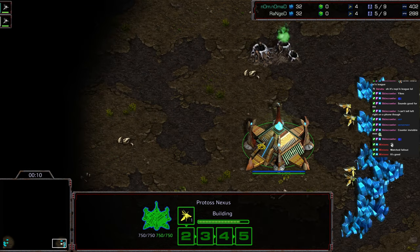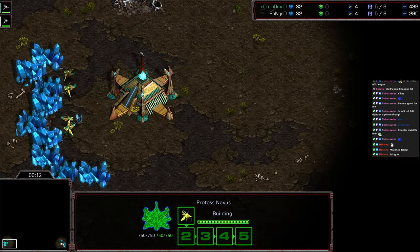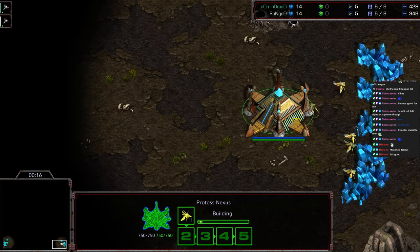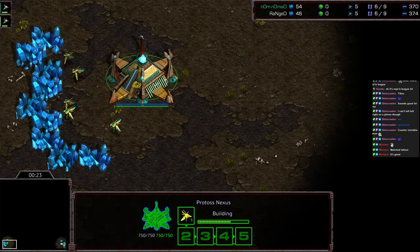we got Ranged as the White Protoss — correction: Teal Protoss for Nomad bottom left, White Protoss for Ranged bottom right. So Ranged starting bottom right as White Protoss, and Nomad starting bottom left as Teal Protoss.